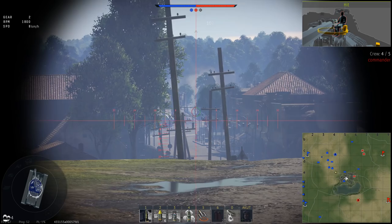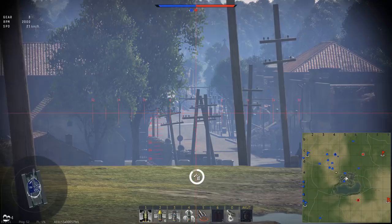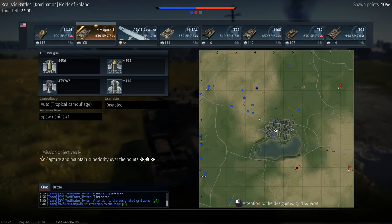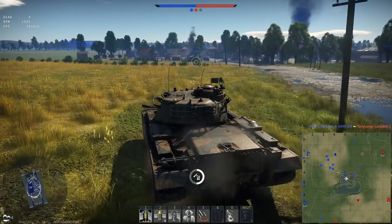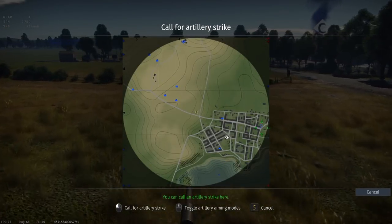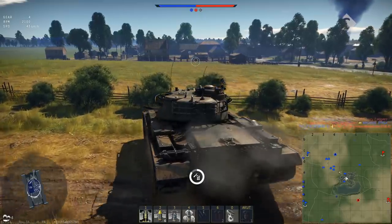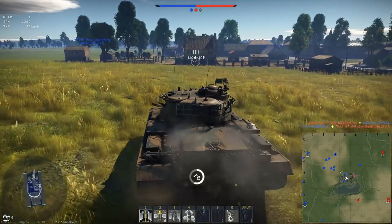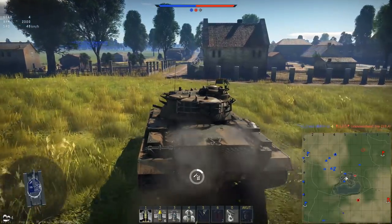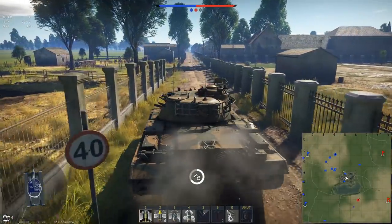Hitting the commander here — I could have used HESH but was afraid of not hitting him and having the shell disappear somewhere into a lamppost. So I decide to shorten the distance, put some pressure on the enemy, and look where the remaining team is. They are all sniping on the open field. The enemy has B, so we need to go for C and into the city. The rest of my team isn't really going for it — just three of my team's tanks are going for it.